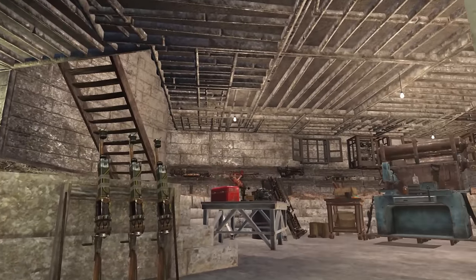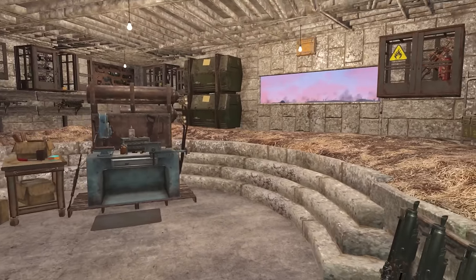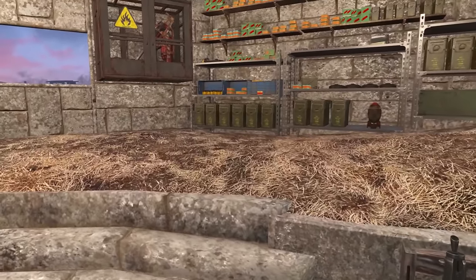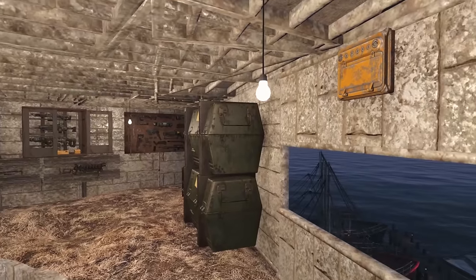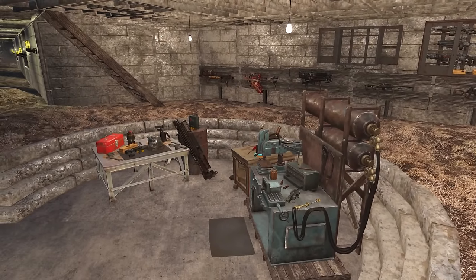This first tower is dedicated to storage. We have our overflow of weapons and ammo right here. Whatever we need to replenish in the armory comes from here. Oh, it's getting dark outside — it's beautiful out there. We also have weapons and armor workbenches in here.